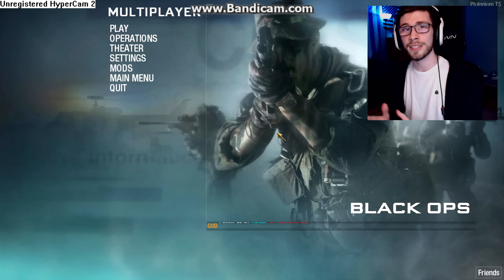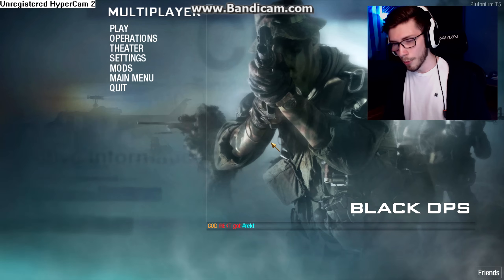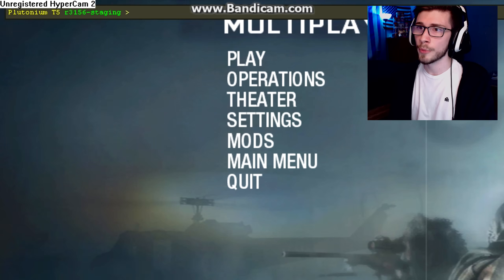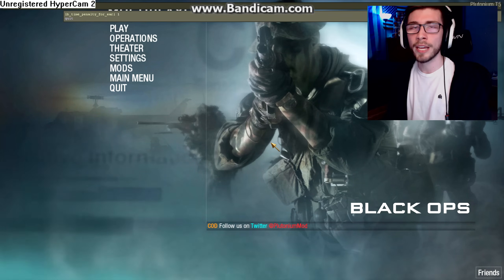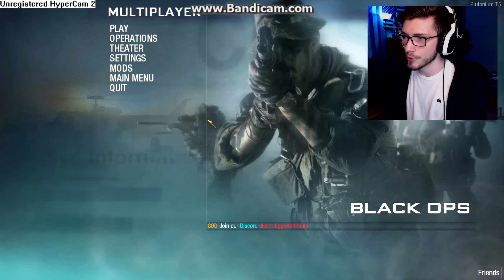There has been a problem in the testing phase where the cursor isn't popping up. Here's a quick fix: open your console with the tilde key and paste a line of code — I'll have it in the description below. Hit Enter, then type /quit and restart the entire game. Once it loads back up your cursor should be there. It was just a weird bug from the testing phase, but now you know the fix just in case.